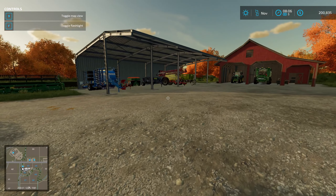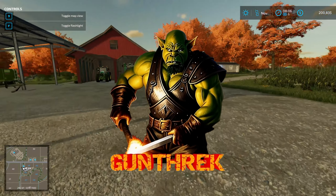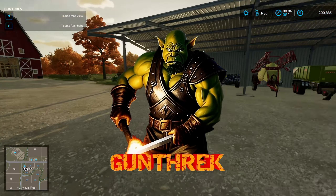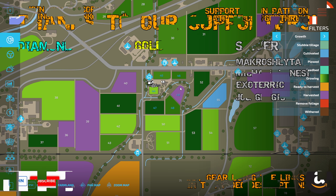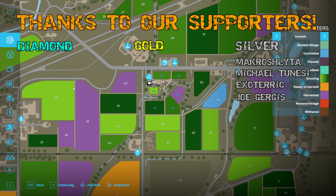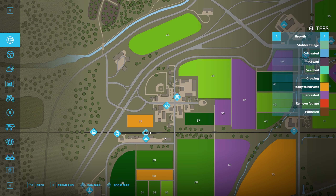Hello everybody and welcome back to Farming Simulator 22. We are continuing our very first farm. I don't really have a plan for today. In the last episode we harvested a wheat field that we had purchased, and then ended up wasting it completely because it didn't end up working the way I thought it was going to work.